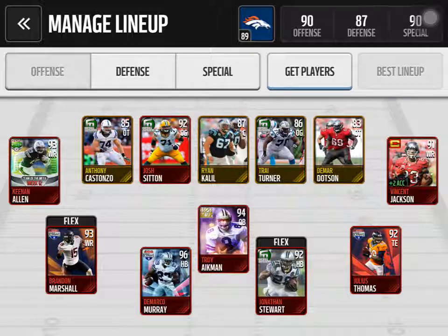Offensive line — it isn't bad, it isn't good. High 86s, high 80s. My elite is Josh Sitton — not bad. It protects my quarterback decently well.